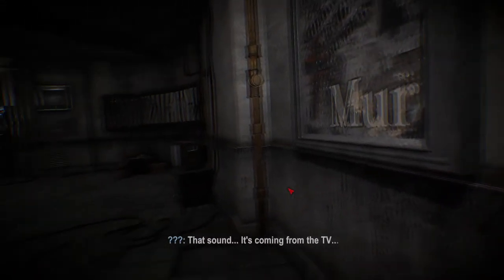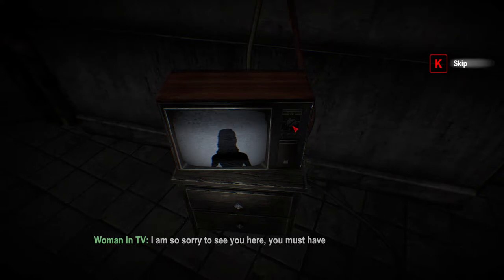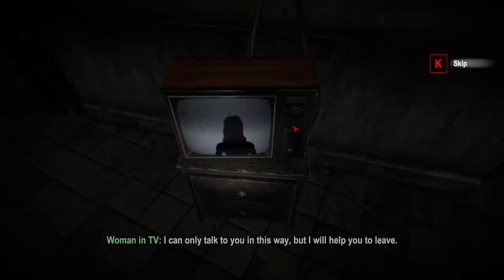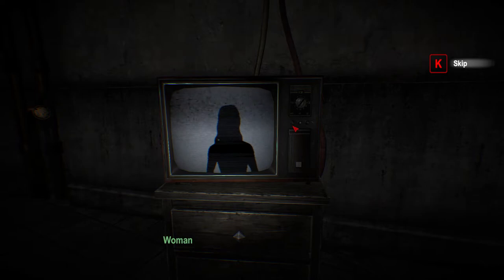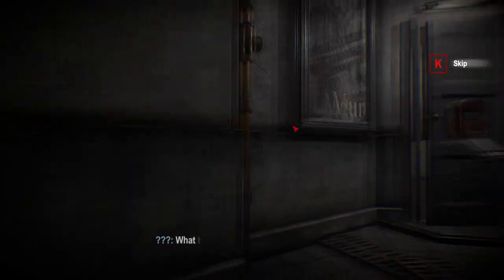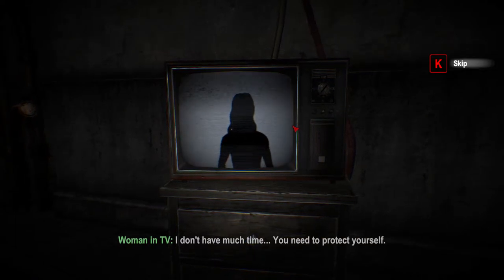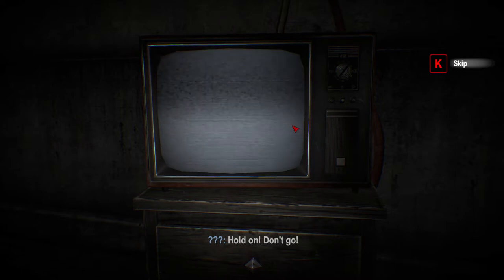That worked! That TV just turned on and I know it wasn't me. You must have been trapped by him. I can only talk to you in this way, but I will help you leave. Is that you, Shirley? Who trapped me here? No, I'm not Shirley. You must get out of here now, otherwise something horrible - where's Shirley? You need to protect yourself from the fish man. The exit is on the second floor. Leave now, quickly!